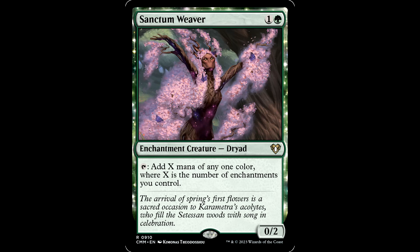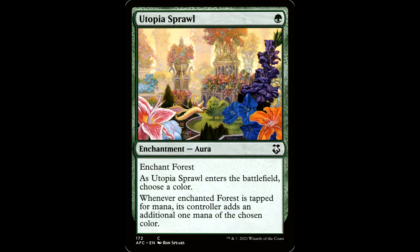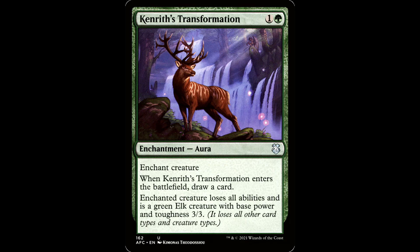Sanctum Weaver — 1 and a green for an enchantment creature Dryad, it's a 0-2. It has tap for X mana of any one color, where X is the number of enchantments you control. This is just a solid reprint — it wears roll tokens if you need it, and it doesn't care if your auras are tokens. Utopia Sprawl — this is great ramp, it's a 1-mana ramp. Enchantment Aura enchanting a Forest; as it enters, choose a color. Whenever the enchanted forest is tapped for mana, its controller adds an additional 1 mana of the chosen color. Another solid reprint — currently about a buck or so.